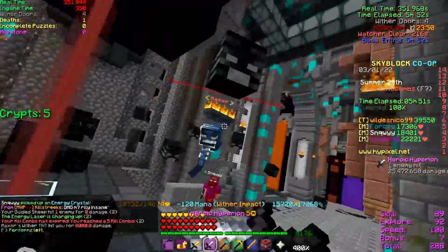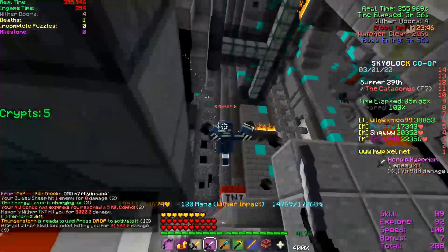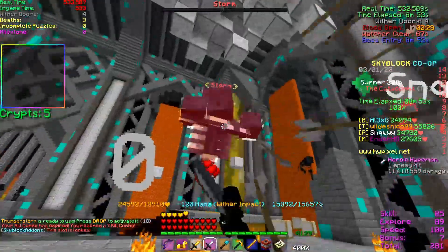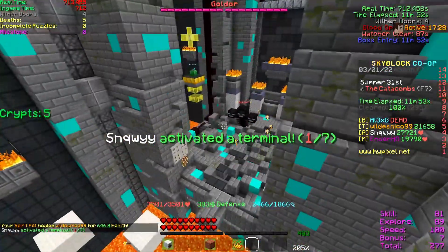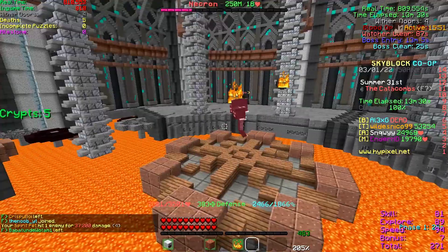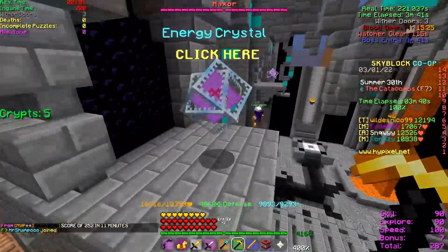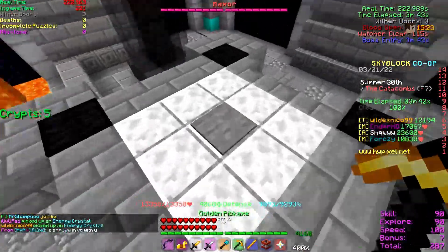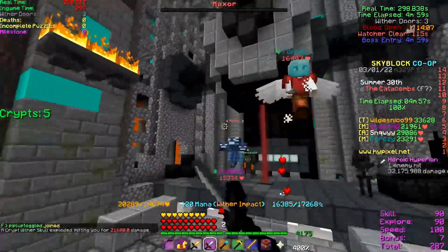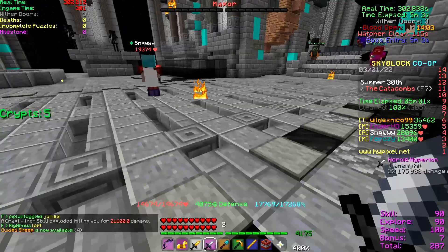First, let's talk about the foundations of how everything works and what's changed. First off, there are multiple bosses now. The first phase has Maxor, the second phase has Storm, the third phase has Goldragon, and the fourth phase has Necron. These are all just Withers with different names, but the mechanics of the boss fight are also very different. A new core mechanic is that every single one of these bosses has to be killed individually. We're not too sure exactly how the health works yet, but you have to kill each one of these bosses individually.